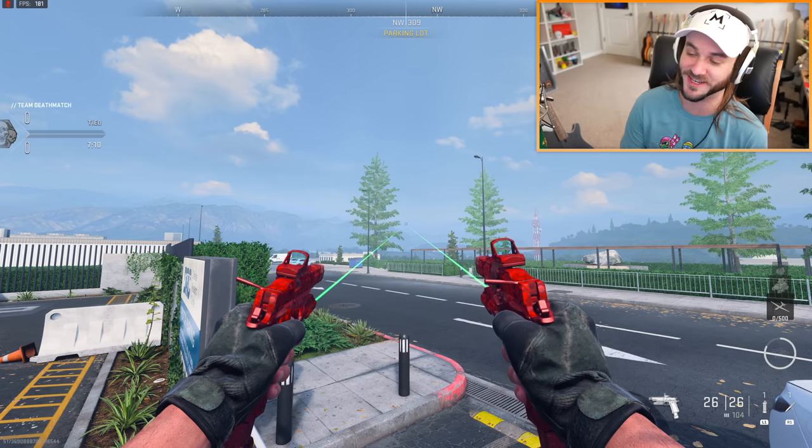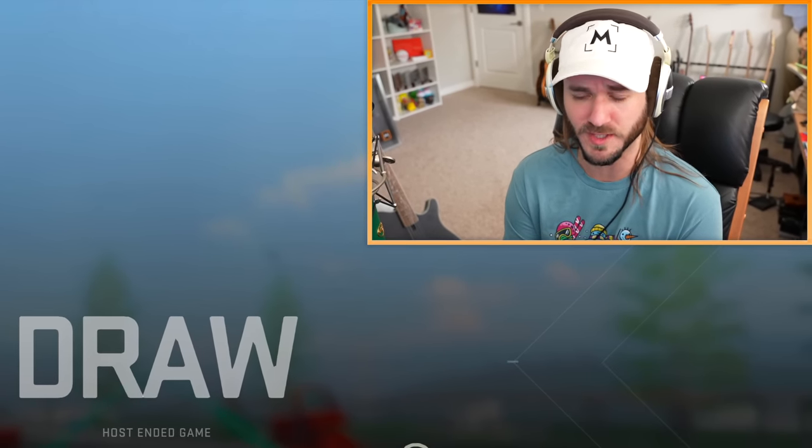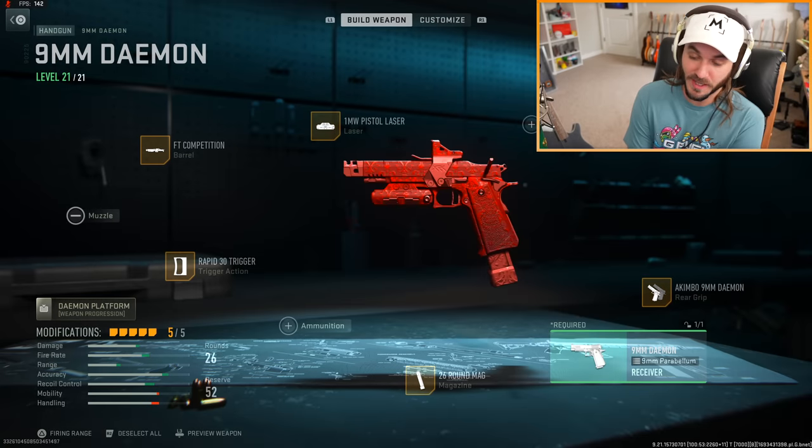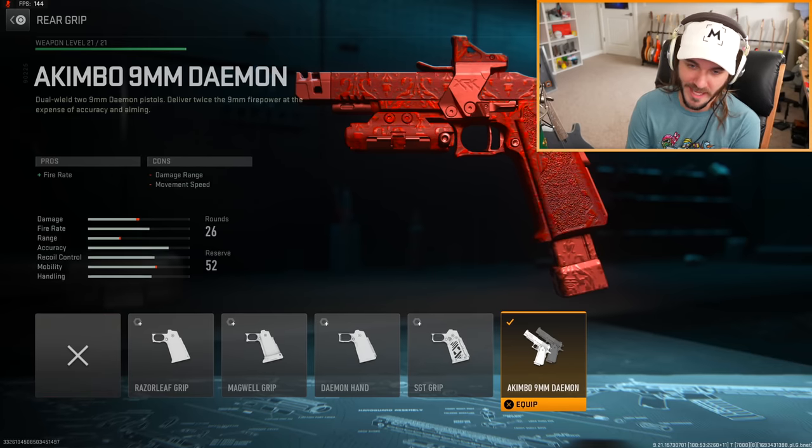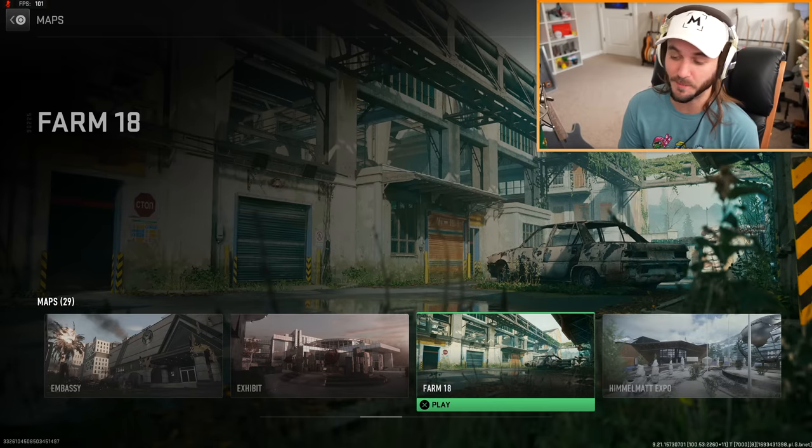Even if we're not feeling Modern Warfare 2, we got to give props to the animation team - that was pretty sick. But weirdly enough you can't use the akimbo pistols online for some reason. The only reason I was able to put akimbo on is because I was in a private match. You unlock the akimbo attachment at level 20, and I've got it at 21 out of 21, which makes absolutely no sense.